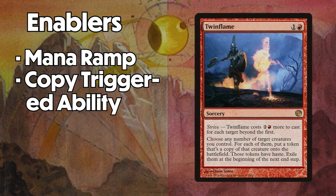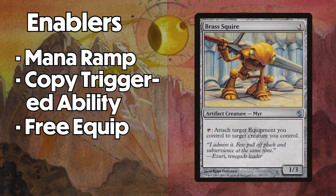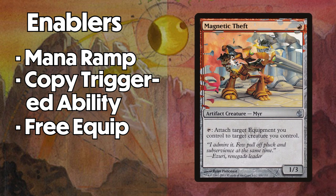Another way to cheat the equip cost of Helm is to use free equip effects. This is very straightforward, and there are two cards in the deck that will allow you to equip Helm for 0 or 1 mana: Brass Squire and Magnetic Theft.